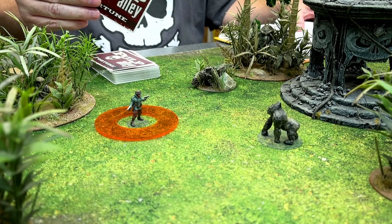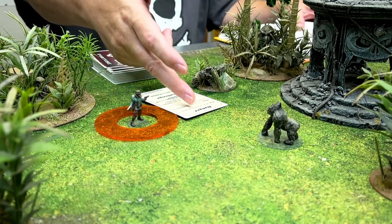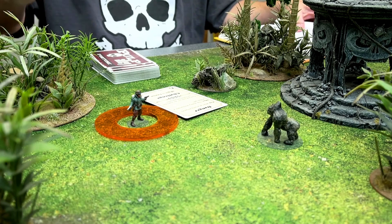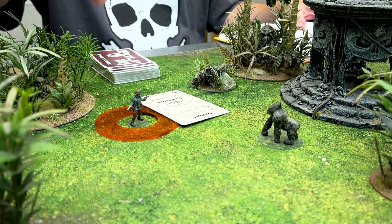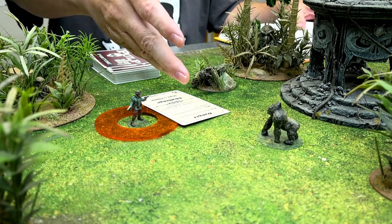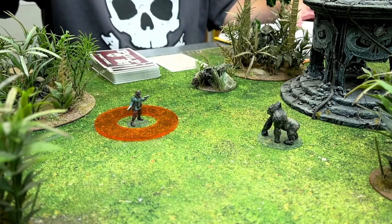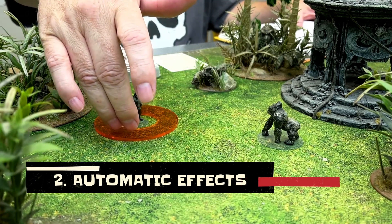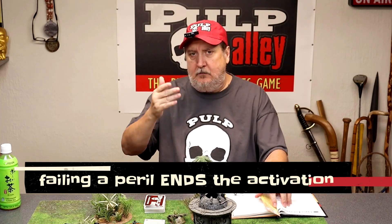So the opponent could say, well, I want to play a danger on you. Even though he's already in a perilous area, they could still play a danger on him — that's basically double-stacking the perils, but that is a legit thing to do. So a spear comes out of the jungle at him. He passes that, and then after the opportunity to play cards is resolved, he's going to proceed to the automatic effects, which would be resolving the perilous area.